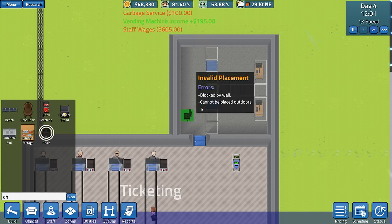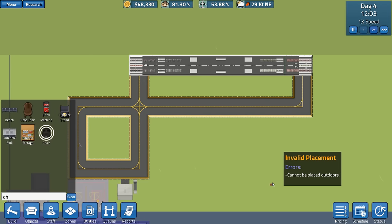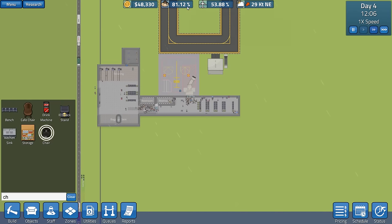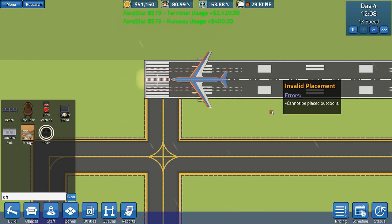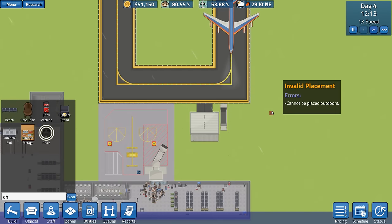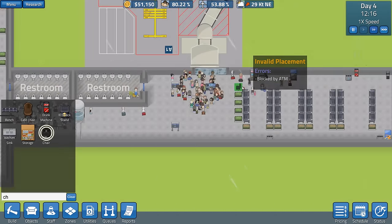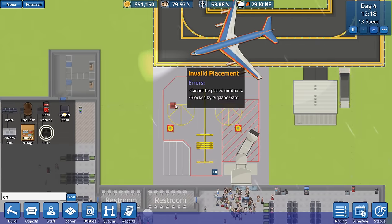Oh, it's coming in — here it comes, let's watch the landing. Cannot place outdoors — I don't want to place it outdoors. Hopefully everything's okay, 81-something percent. Here it comes, coming into land. Got some money — excellent, that's what we want. We want planes coming in, things to be dealt with well, earn lots of money and expand. The luggage has been coming across. There's a lot of milling and waiting here but that's fine — hopefully they're not going to be waiting too long.